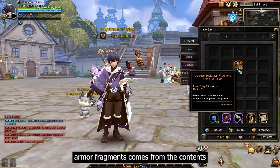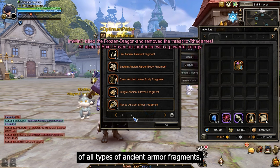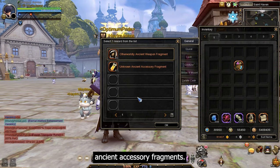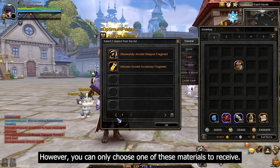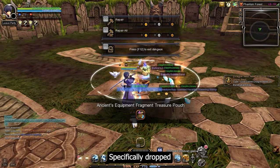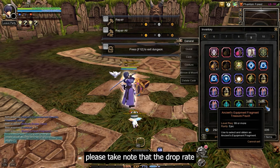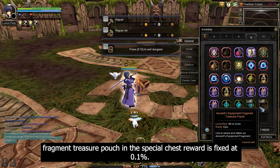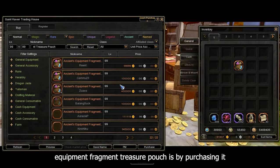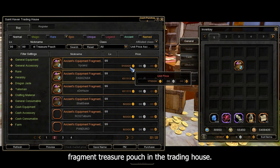The final source for ancient armor fragments is the ancient equipment fragment treasure pouch. This pouch contains 25 pieces of all types of ancient armor fragments, 85 pieces of otherworldly ancient weapon fragments, and 67 pieces of unknown ancient accessory fragments — but you can only choose one material to receive. This pouch is specifically dropped from the special chest reward at labyrinth 18 and above after completing a lucky zone stage, with a fixed drop rate of 0.1%. It can also be purchased in the trading house using gold.